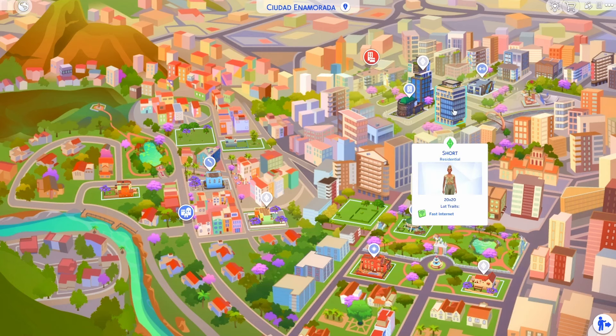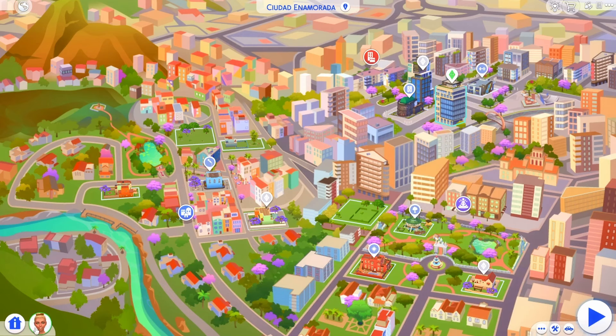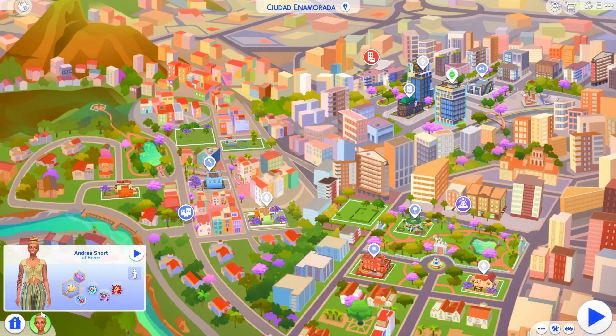I was so excited about the new apartment, so I went ahead and made a new sim. Her name is Andrea Short. She has the new aspiration, Romantic Explorer, and she also has the new trait, Love Bug. Let's go ahead and get into it and look at some of the new furniture and stuff.